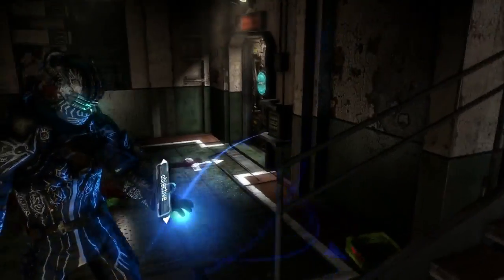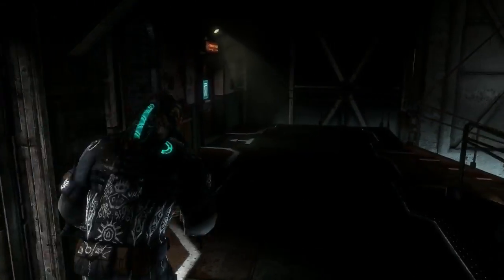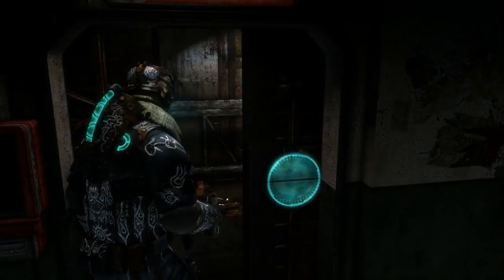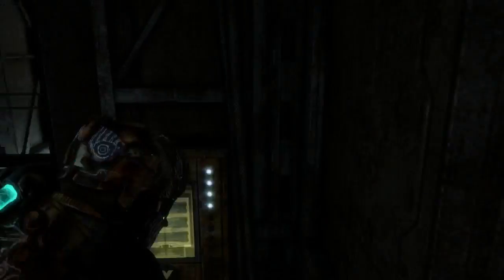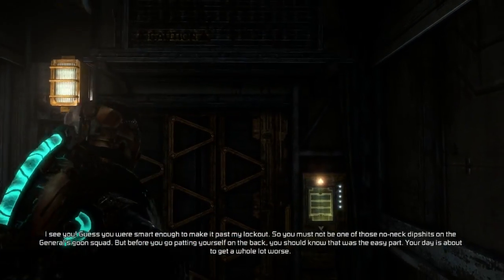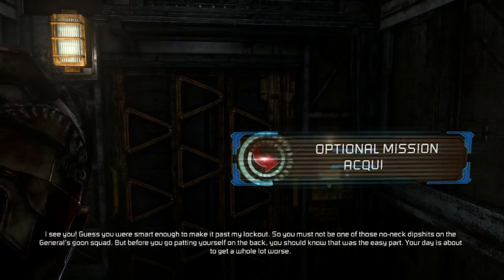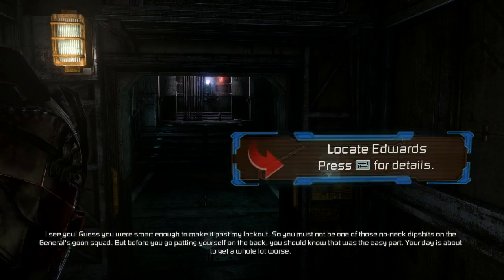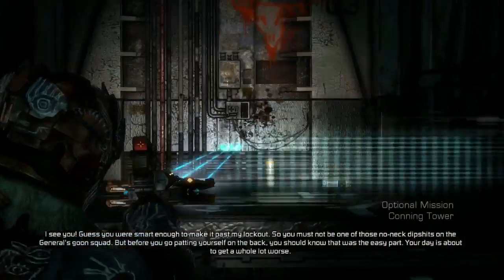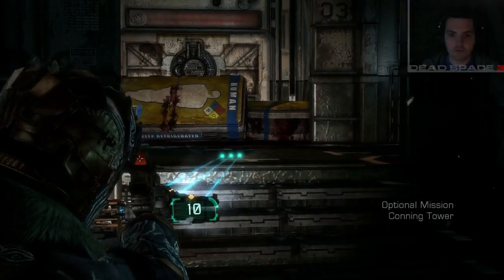Let's move on, shall we? Let's get into some shit. Calming down a little bit. Alright, so we got our — what's this? I had to press a button. Oh, it's an elevator. A hell-evator! Guess you were smart enough to make it past my lockout, so you must not be one of those no-neck dipshits on the General's Goon Squad. But before you go patting yourself on the back — you should know that was the easy part. Your day is about to get a whole lot worse.